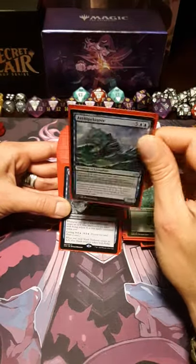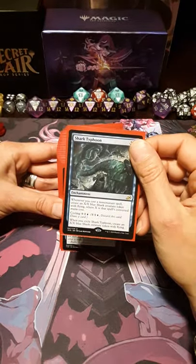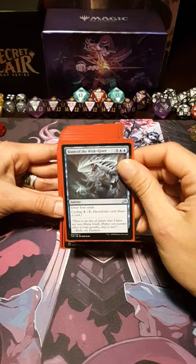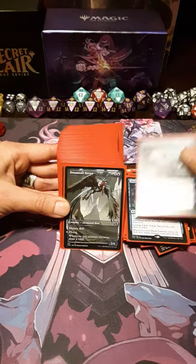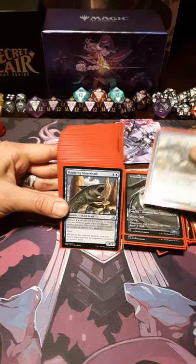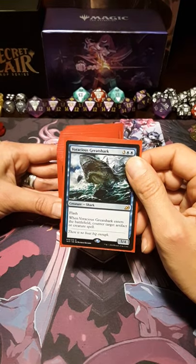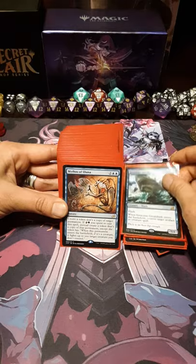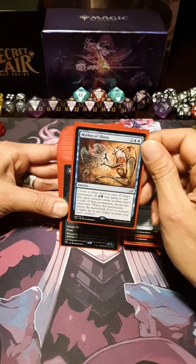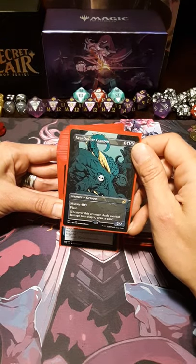Archipelagor — shout out to Old School MTG, like watching your channel too, brah. Shark Typhoon — everybody loves a Shark Tornado, unless you're getting eaten by a shark, in which case you are not happy. Boon of the Wish Giver. An Alena duck — must have an Alena card in here. A Dreamtail Heron — mutate. Commander 2020. Souvenir Snatcher — mutate. Pouncing Shoreshark. A Voracious Greatshark. Now I pulled all the red, blue, and green rares and mythics out of the Ikoria set that I could and put them in here, except for that blue Commander card. Mythos of Alena.